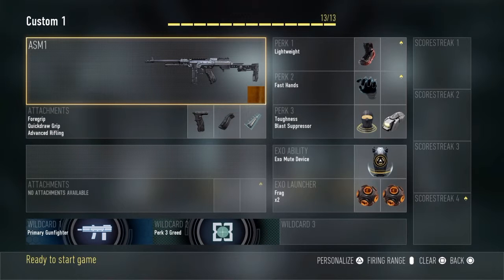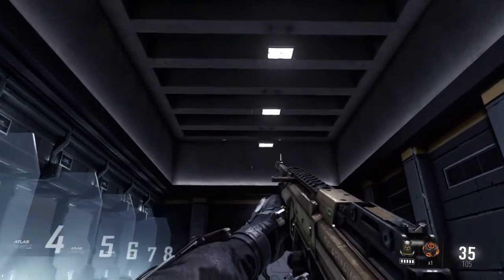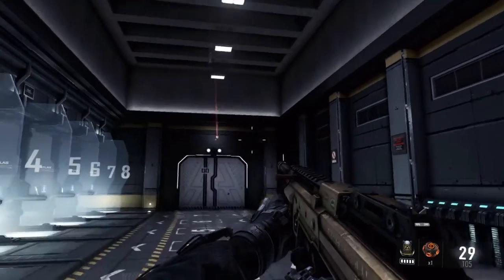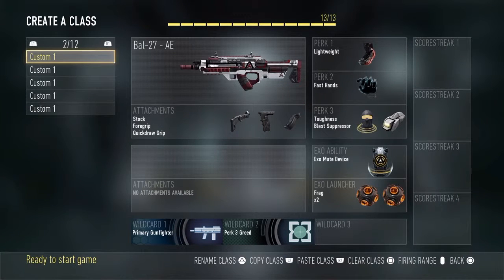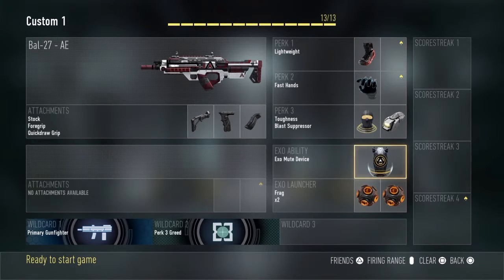Now this is my search and destroy class. I'll run the ASM1 with everything the same, same perks, but I'll run exo-mutant two frags. That way, for example, if there's a faraway spot I can arc nades up high and get them, and try to pick them off right off their spawn. So I'll run two nades for search and destroy. Same thing for my battle rifle search and destroy — exo-mutant nades.